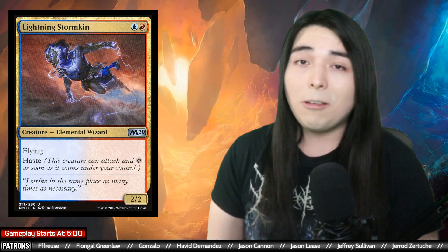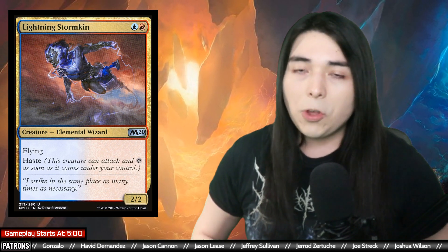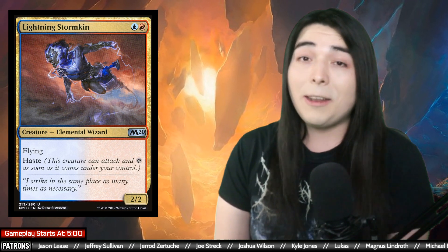We even have Lightning Stormkin in here to be super aggressive. I waited so long for Wizards to print something like this — a two mana, two power, hasty flyer — and they finally gave us Lightning Stormkin about a year ago. We've actually only played this card once on the channel before so I'm really excited to give it another try because I believe it's really good.